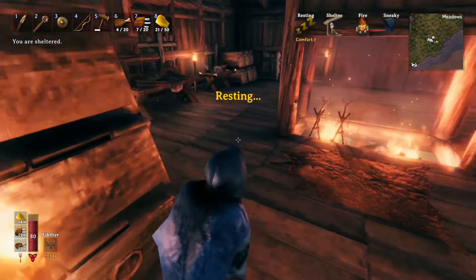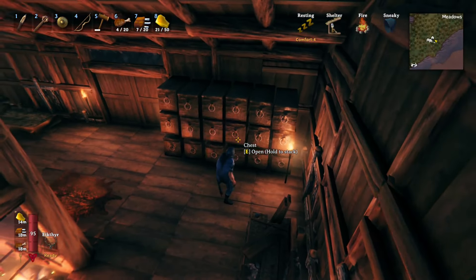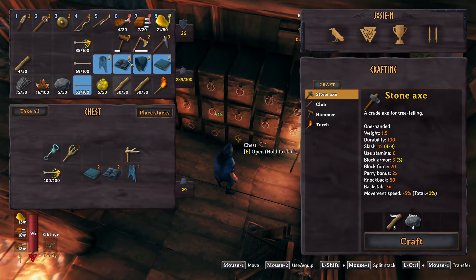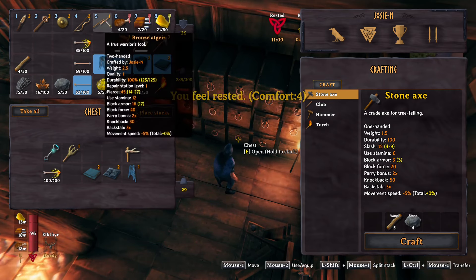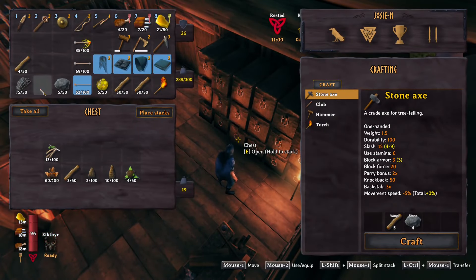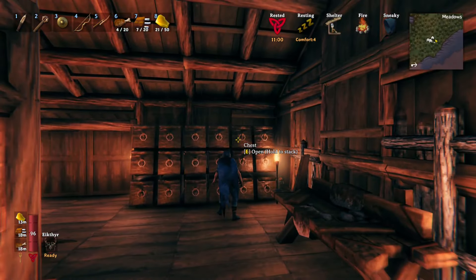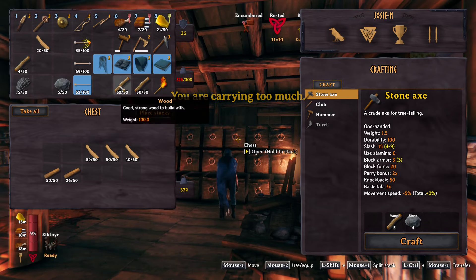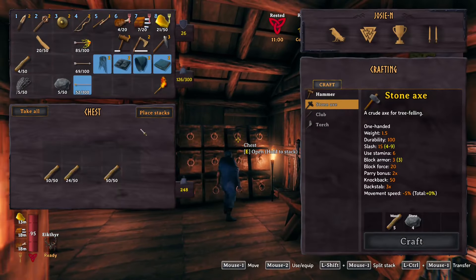We got the garden done and we are working on our defenses. Let me put my cultivator in here. I think the Adgeir is gonna be handy during raids if we're on the ground and we're getting overwhelmed — that's why I made it. Now if I want to do a portal, we're gonna need to take the stuff for the portal.